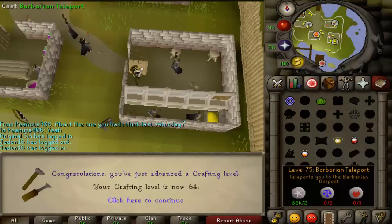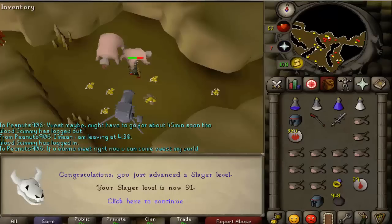Here's 64 crafting. You do get some crafting levels from stringing amulets, although I don't think I'll get to 75, which is what I need for Slayer rings. Here's 91 Slayer after a lot of grinding. Unfortunately you don't get anything special for 91 or 92 — you have to get 93 for Smoke Devils. But 91's still a nice little accomplishment.